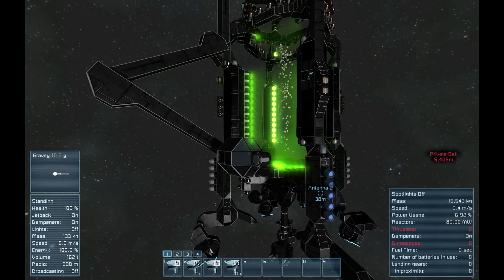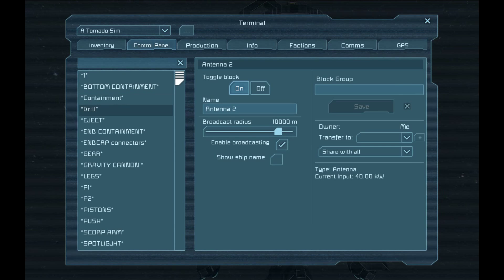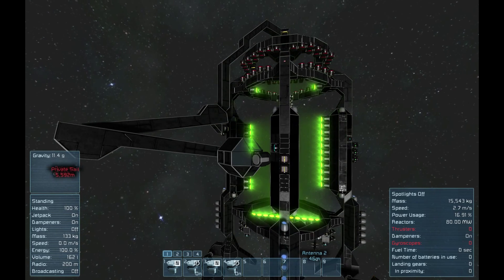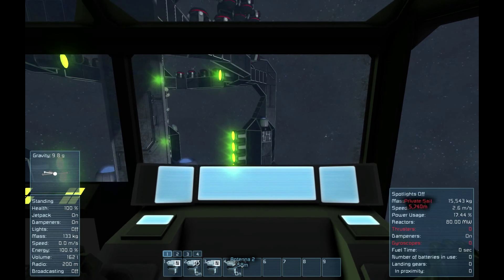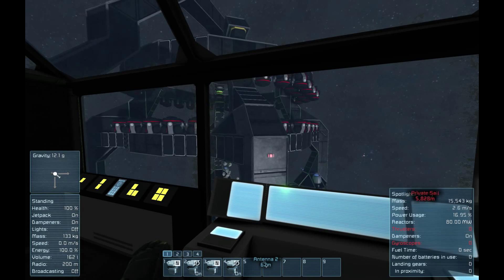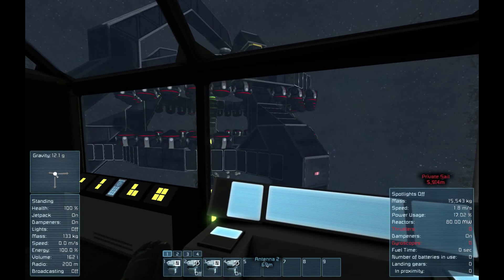I'm going to go ahead and turn off the ejectors just to save frames. One of the other functions of this vehicle is it can also act as a gravity cannon, and I'm going to show you how to do that next.